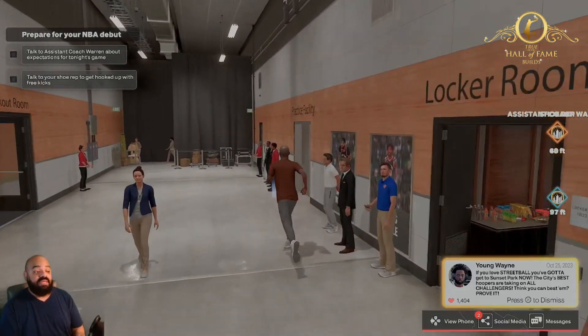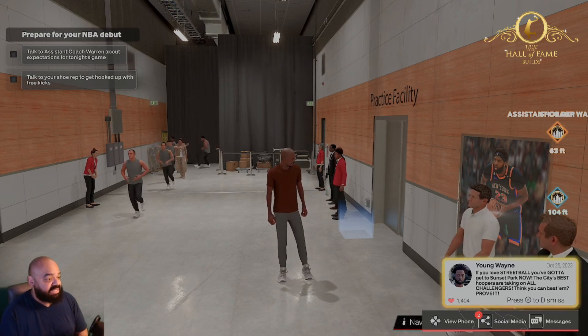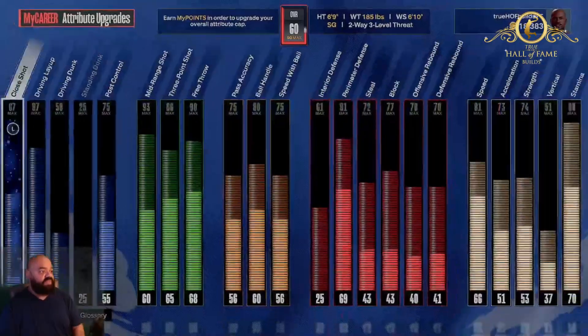He's 6'10 but I wasn't gonna go with 6'10 — I made him 6'9. I made him at shooting guard, 6'9, 185 pounds, with a 6'10 wingspan. Let's get into the build.